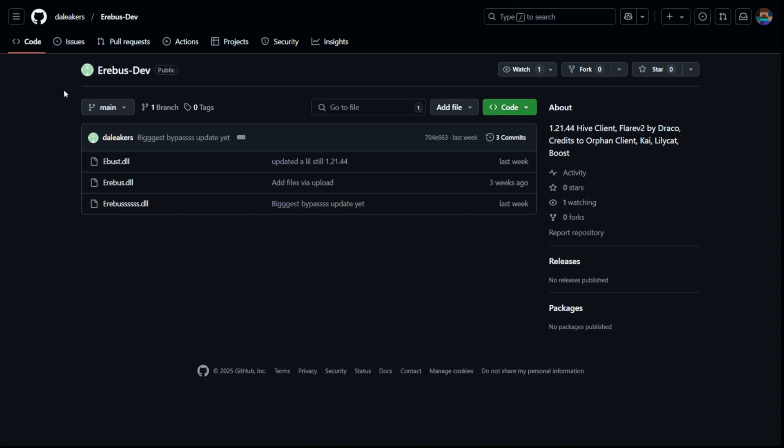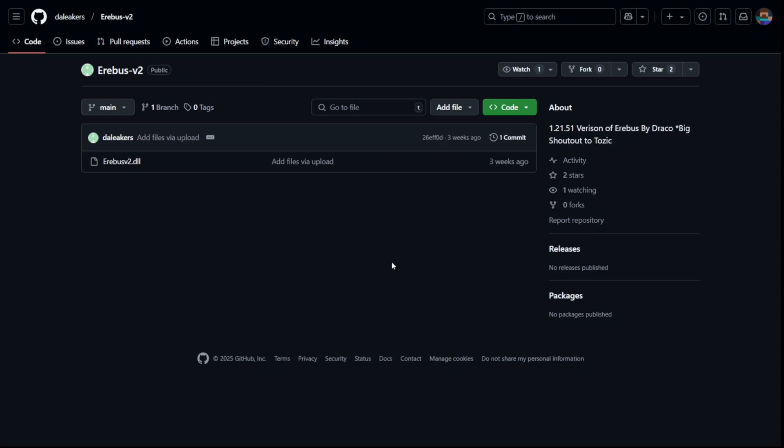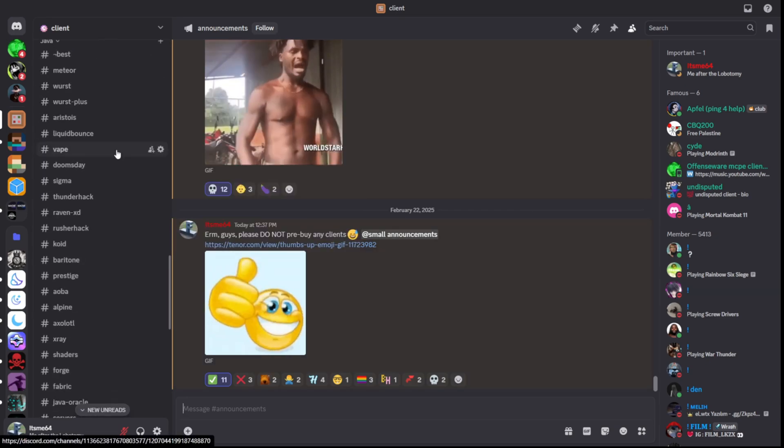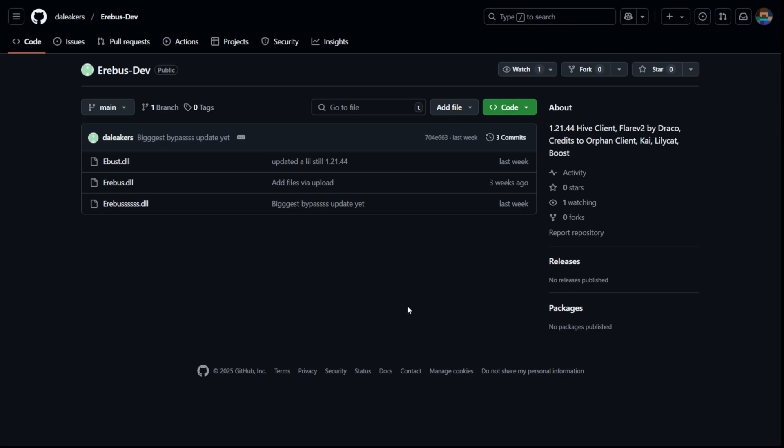To get it, you can head over to their Erebus dev page, which is going to be linked down in the description below. For those of you who want it, I will also link down the 1.21.51 version, which is the one intended to bypass Cubecroft. While you're down in the description, I've also got many other clients in my Discord server, which is linked there too.